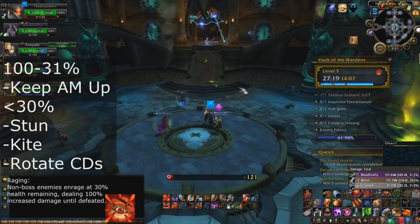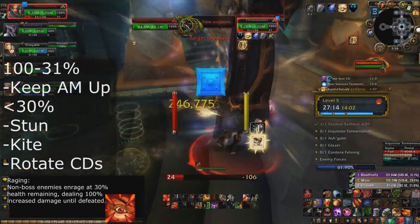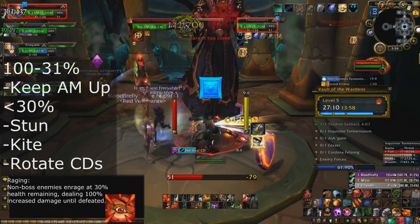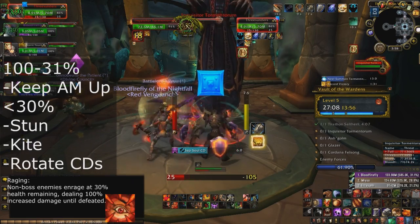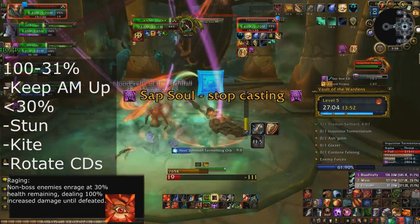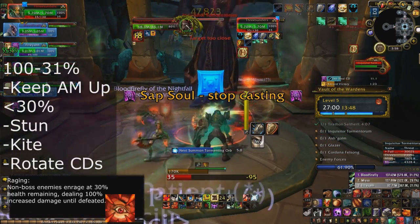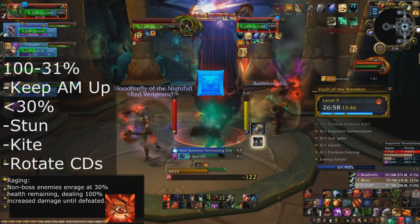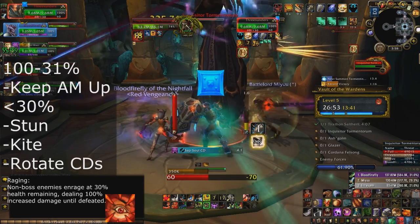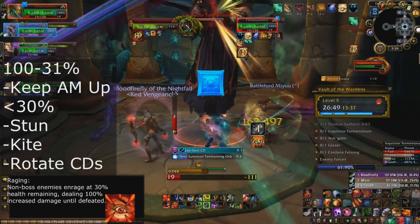Just to go over everything: from 100% to 31%, you need the minimum amount of survivability — really only active mitigation needs to be up during that time. From 30% and below, you should first try to CC stun them until they go down, second kite them, and third — if you can't do either of those — pop a defensive cooldown to survive. That cooldown could come from you or your healer: it could be Pain Suppression, Barkskin, or one of your own personal tank cooldowns.